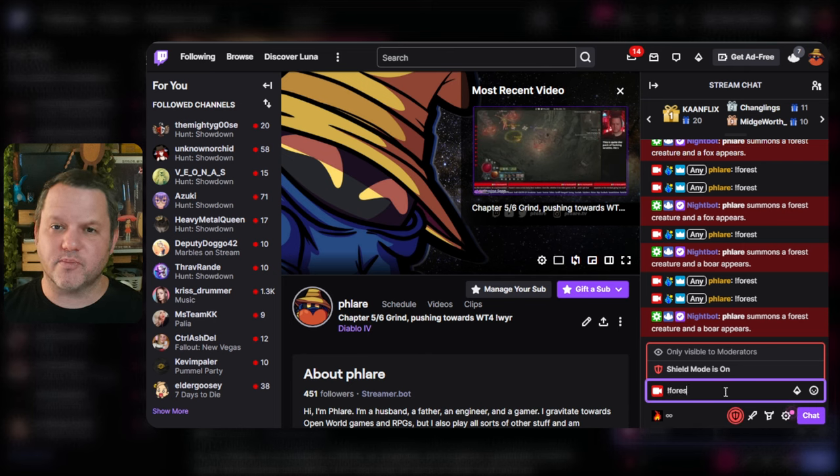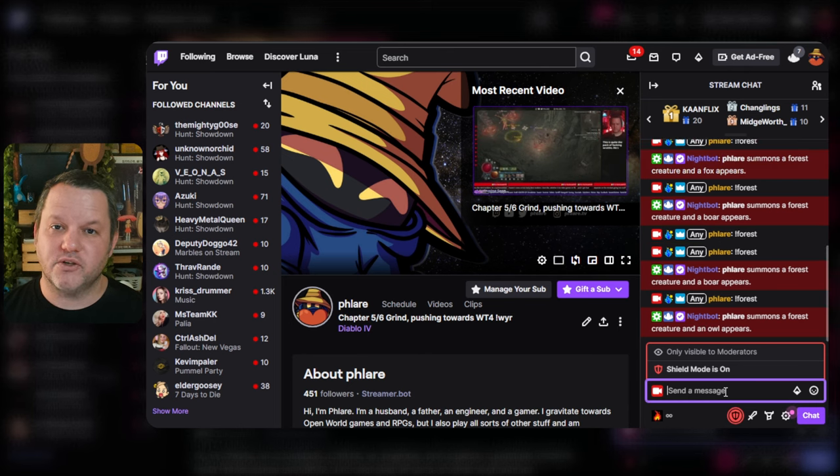Obviously you'll want to change this to suit your own purposes. You can do a lot of things with this — use it to generate random insults or compliments, make some small mad lib type commands, or any number of fun things. Let me know in the comments if you need some help configuring this the way you want. Now go check out this other cool Nightbot command you can build.